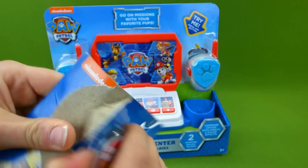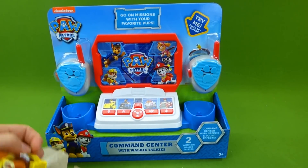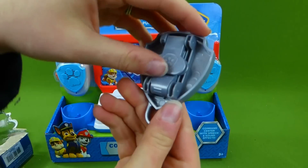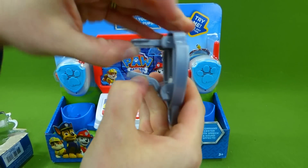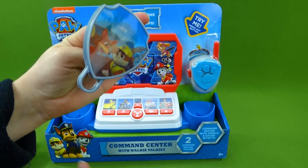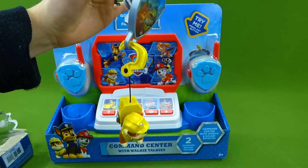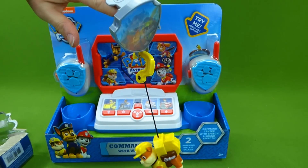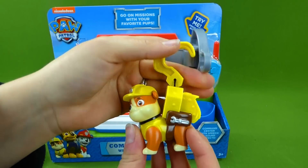Let's go ahead and get this out because I have a feeling that Rubble has a mission. So we're putting it on to something like that. You can go like this and it clamps on, and that is what Rubble hooks to. Like this and that's how he gets up high. That will be super useful on our mission.